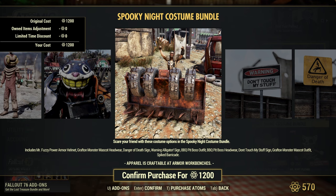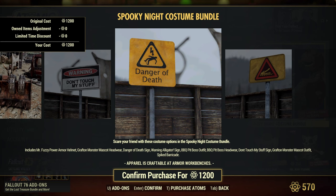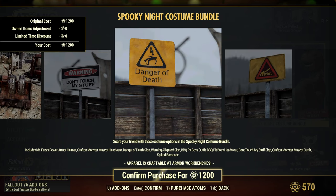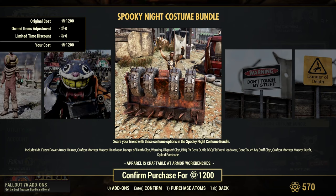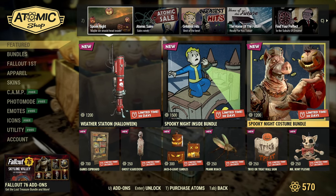We've also got the danger of death sign, the warning alligator — wait, danger of death sign, warning alligator, do not touch my stuff sign — I'm missing that one — the barbecue pit boss outfit, the headwear, don't touch my stuff sign, the grafted monster mascot outfit, and the sprocketed barricade. I do like that barricade — that's actually a cool looking barricade.